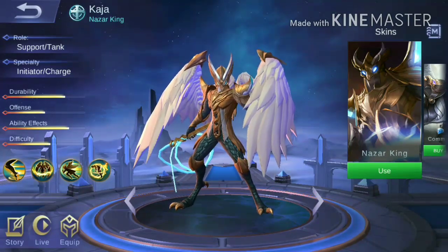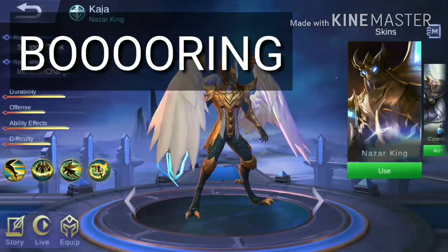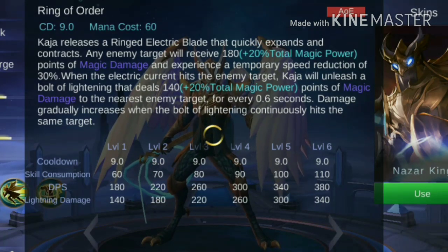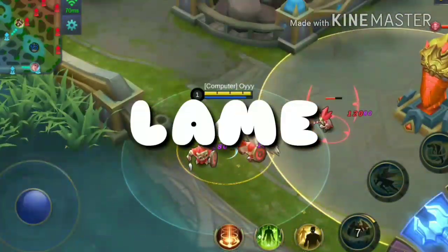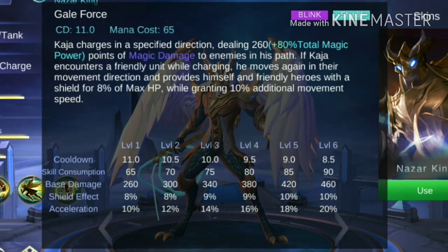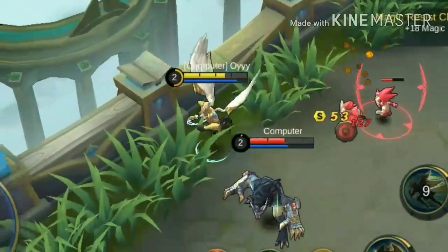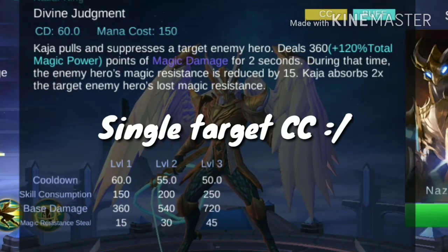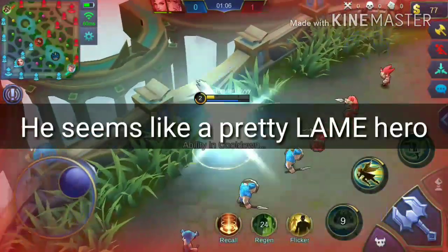So on paper, Kaja's skills seem so weak and dull and boring. Like his passive, just an increased move speed when he gets hit. Then his skill 1, where he just releases a ring around him that damages enemies — and the animation is so lame. His skill 2 is also just a generic dash skill with a slight delay on execution. Granted, it gives shield and a double dash when you use it on an allied unit, but meh. And his ult — he just drags enemies. If you look at it based on descriptions and look alone, he seems a pretty lame hero.